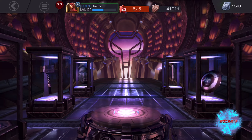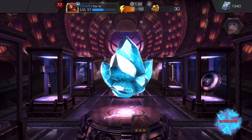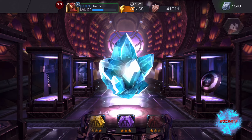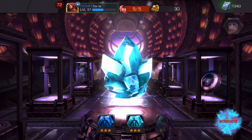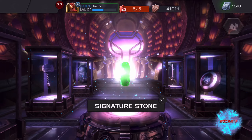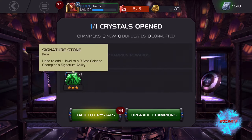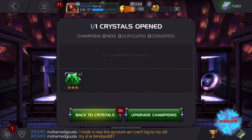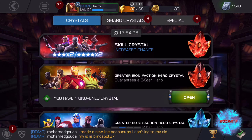Three-star signature stone - let's finish that one. This three-star signature stone - it really doesn't matter too much for me on this one. Just going to open it up and see what I get. Since today is item use day, I'm just going to go ahead and use it on a champion. Science - a signature stone for a science champion. It's used to add one level to a three-star science champion's signature ability. It's acting very slow today.